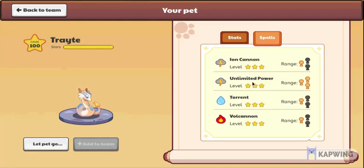This is the real reason why this is one of the best pets in Prodigy — its spells. It has Ion Cannon, which is a Storm spell, and Unlimited Power, which is also a Storm spell, both good against Water, which is relatively important. Then there's Torrent, which is excellent because Fire is one of the most commonly used elements in the game and it's weak to Water. And then Volcanon, which is probably the most important spell on this pet other than Torrent, because it makes it powerful against Ice — which it is normally weak to as a Storm pet.